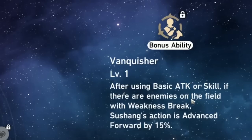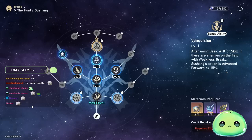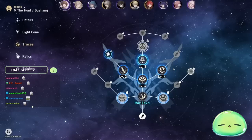'Vanquisher' would be the second bonus ability: after using basic attack or skill, if there are enemies on the field with weakness break, her action is advanced by 15%. You're going to be breaking characters quite often, so more turns means more damage. The third bonus ability offers a slight attack increase, so prioritize it last. That's the order I would go with for the traces.